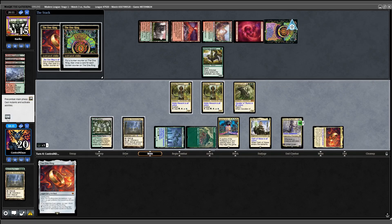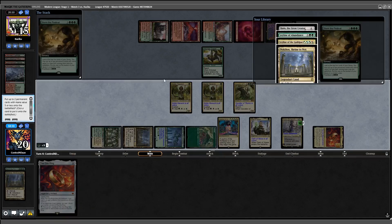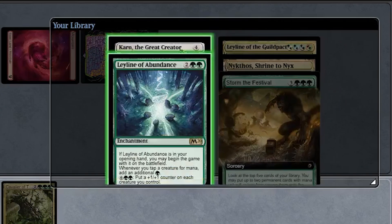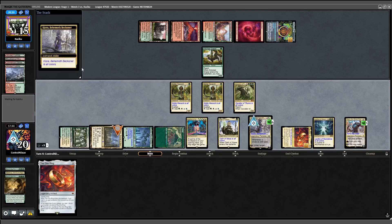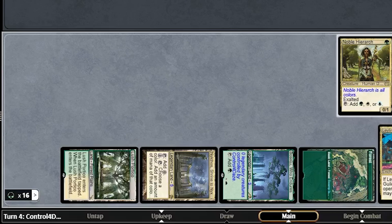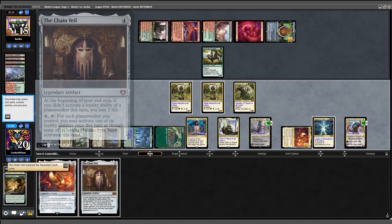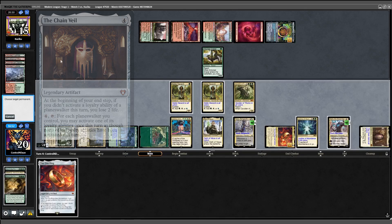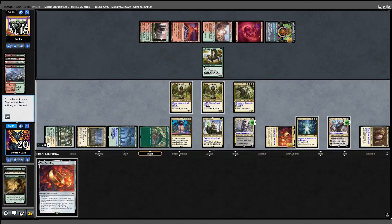I draw another Storm the Festival off the Ring and fire it off with 5 mana floating. Karn and Leyline of Abundance enter play. I activate Kiora, untap Nykthos, and add 13 more mana, upping my total to 16. I tutor for the Chain Veil out of my sideboard, which will let me activate my Planeswalkers once more. Kiora untaps Nykthos for a second time, and now we're up to 19 mana.